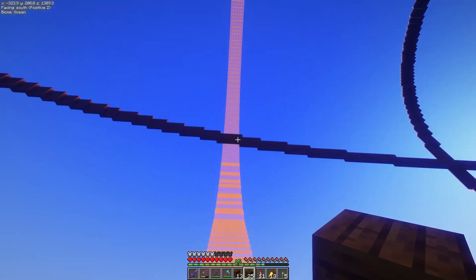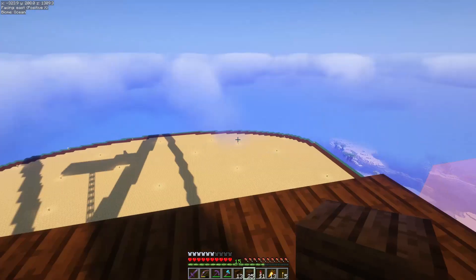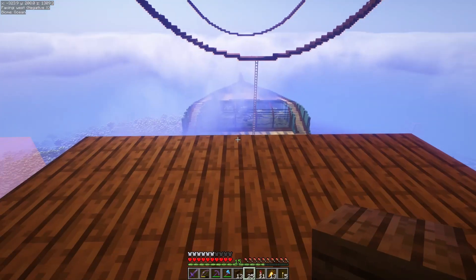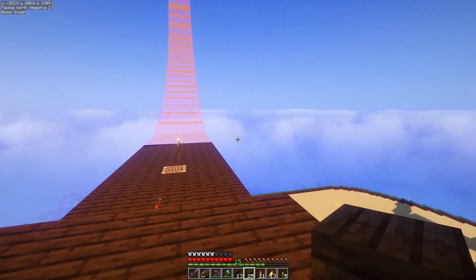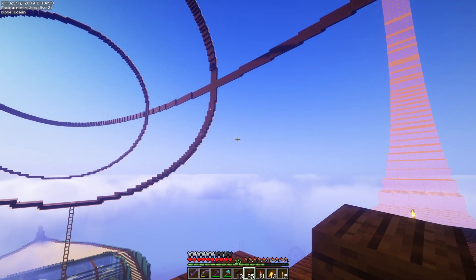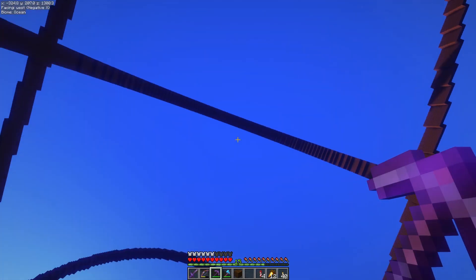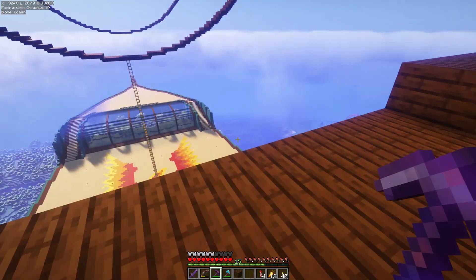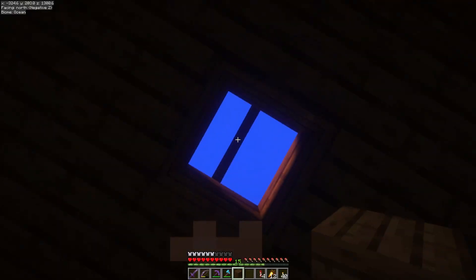I'm going to go ahead and work on getting this section in. Once this section is all in, I'm going to start grabbing wool and we should start filling things in. I'll be back when we're ready for some wool. There we go — I have got all three rings in place and I will close up this one.